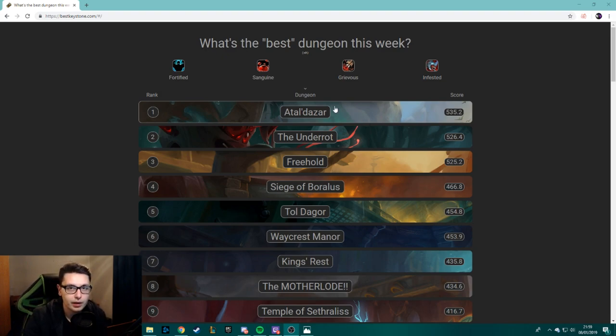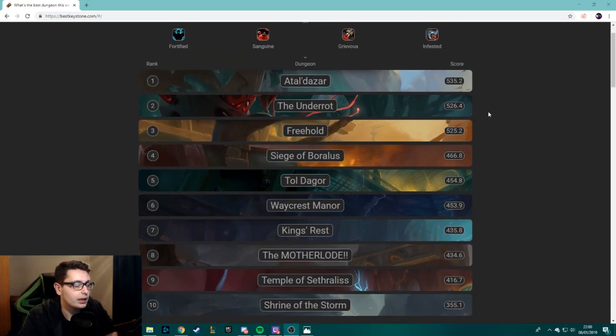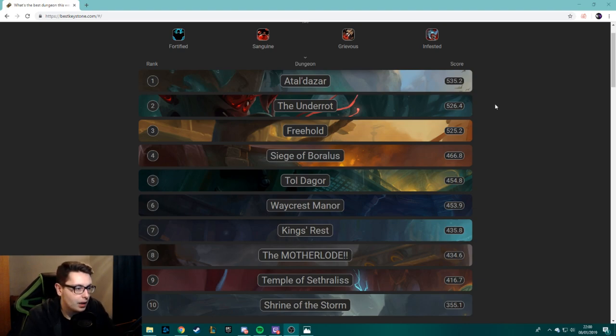Based on a comment on the last video, I want to go over some dungeons that are easier or harder this week. I'm looking at bestkeystone.com — take everything here with a pinch of salt, because a lot comes down to player skill. You could deplete an easy dungeon and clear a harder one if you play well. These are the rankings for this week: in general I agree with most of them. Freehold has a few packs that might hurt if you don't handle Sanguine well, and Tol Dagor and Waycrest Manor can be really annoying if Sanguine isn't managed properly.